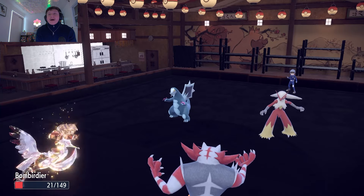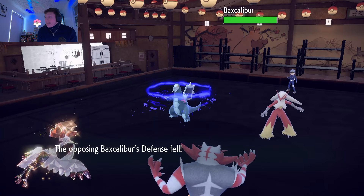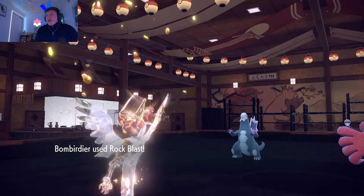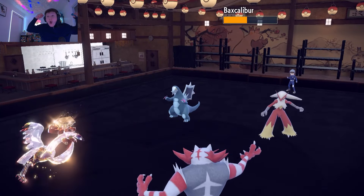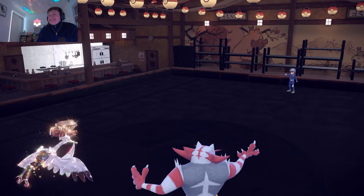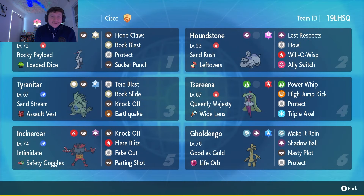Oh, stop stop stop! Oh my goodness, thank the Lord! Are you kidding me? Their defense goes back to neutral, rock blast is gonna connect onto the Baxcalibur — super effective damage. Let me show you how: a two-hit KO with rock blast. Dude, that's insane, that's actually insane.